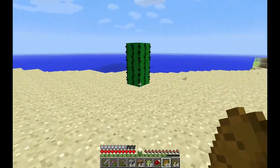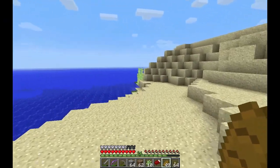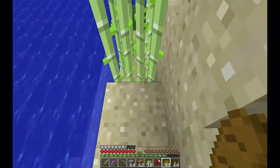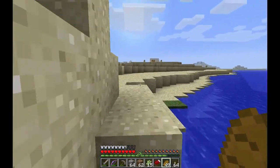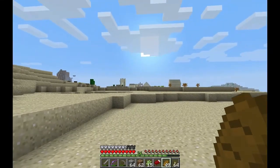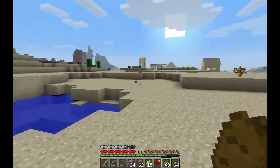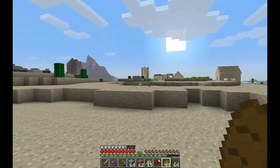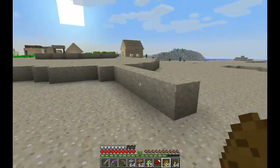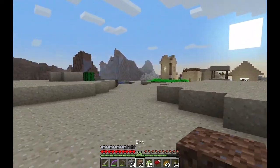We might have trouble growing sugar cane where we are with the ice. Actually, this is the best time to protect the villagers. So let's hop in the village. They are growing carrots — well, mostly potatoes. Get the dirt out, get ready to... oh, that's potatoes. Beautiful.